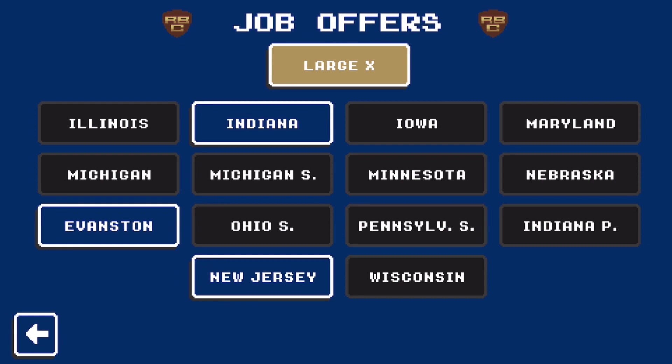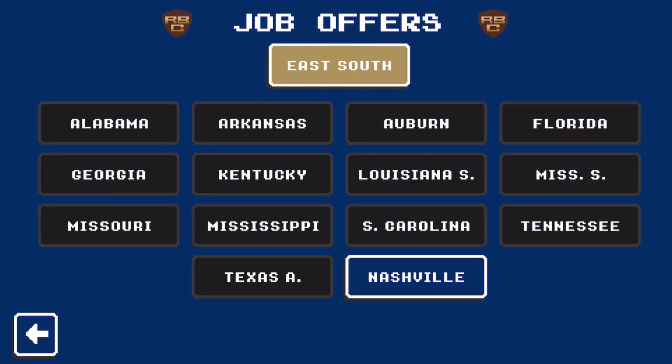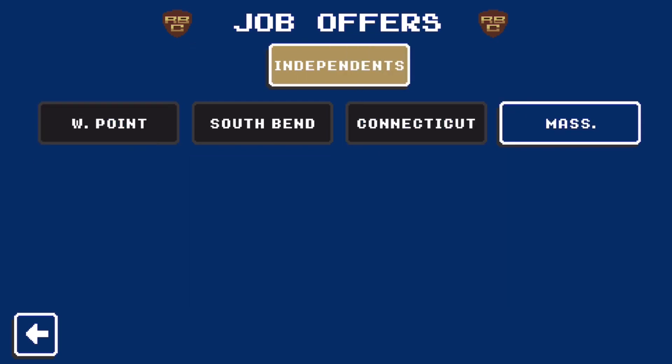All the public schools' names are the same, but all the private schools' names are changed. For example, Evanston — that is Northwestern because it is in Evanston. And then we have S for state, so Michigan State, Ohio State, Penn State. Let's look at a few other conferences. We got East-South, so Southeast — that's Alabama, Arkansas, Auburn, Florida, Louisiana State University, Texas — all those good schools. Instead of Sun Belt there's Sun Sash, then there's Independence, so Notre Dame is just South Bend. I wish they put Catholic school — once I make my actual college save, I'm going to change South Bend to Catholic school because that'd be really funny.